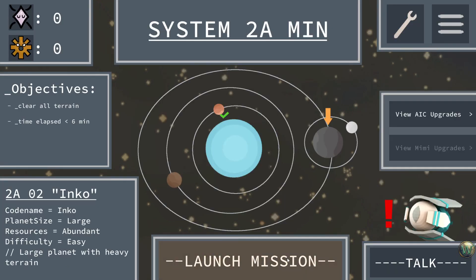Planet Inko — Inko is a large planet with abundant resources and is easy. It's a large planet with heavy terrain. Let's launch the mission.